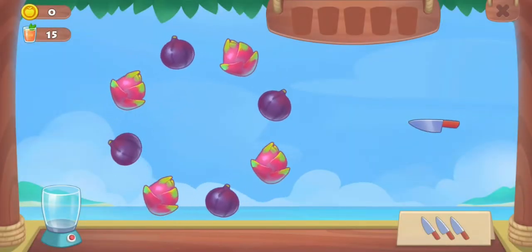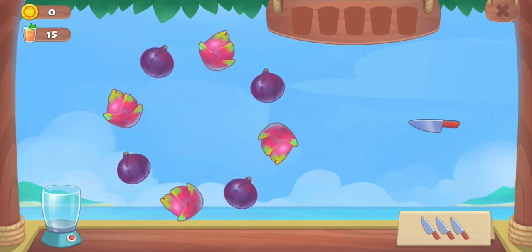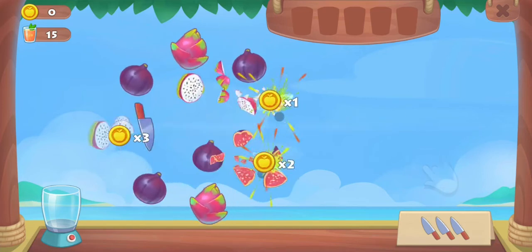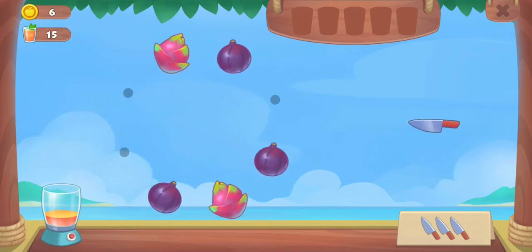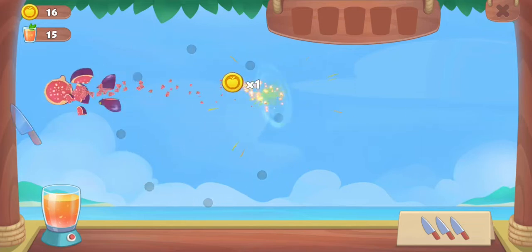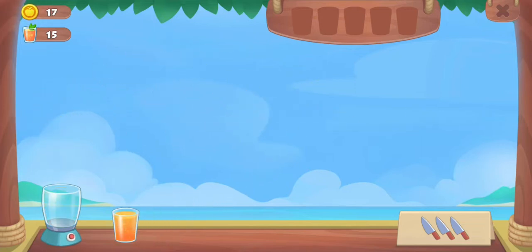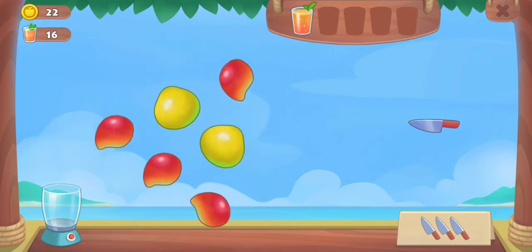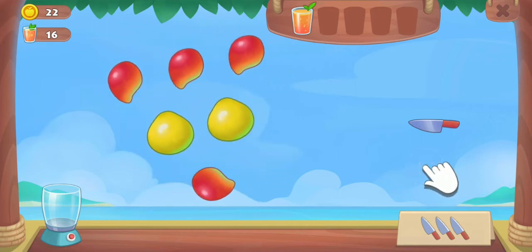So this is just like Fruit Ninja — you have a knife and three chances to miss. You have to fill the smoothie five times. You cut the fruit and it goes into the smoothie; once all the fruit is cut it fills up that smoothie, which counts as one cup. You've got to do this four more times.